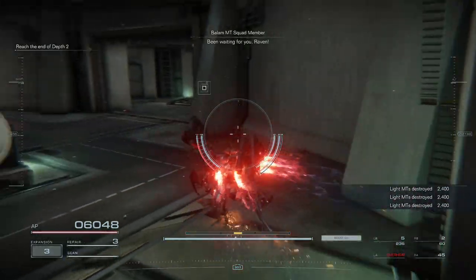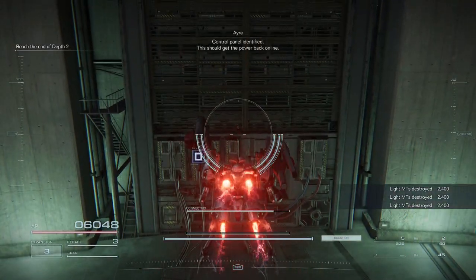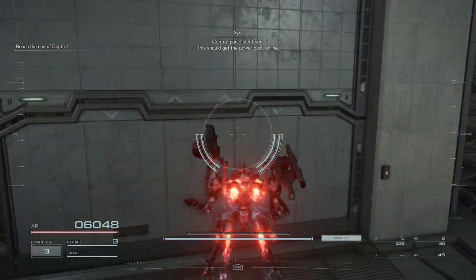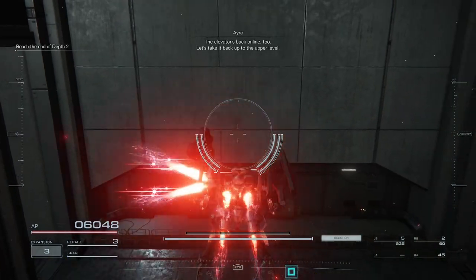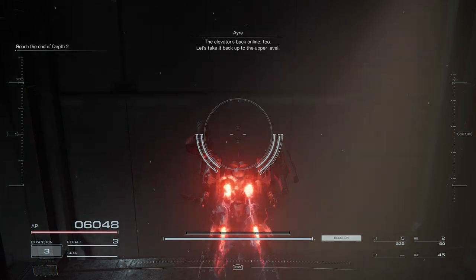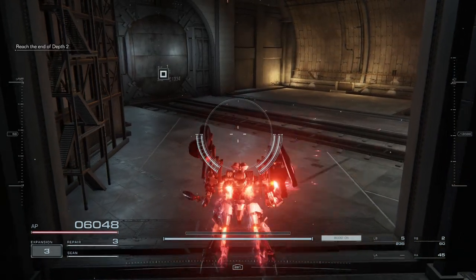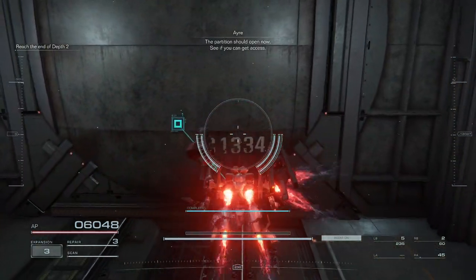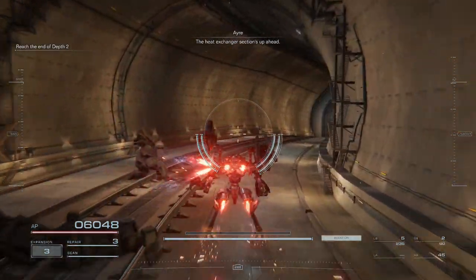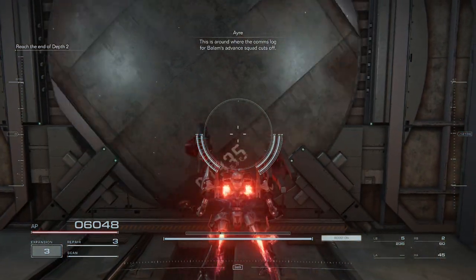Been waiting for you, Raven. You saved me, Arkhamer. Control panel identified — this should get the power back online. The elevator's back online too. Let's take it back up to the upper level. The partition should open now — see if you can get access. The heat exchanger section's up ahead. This is around where the comms lock for Balan's Advanced Squad cuts off.